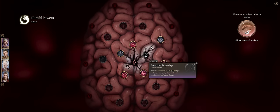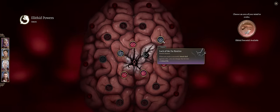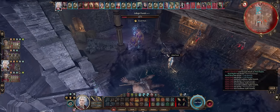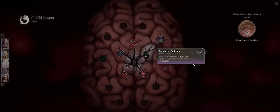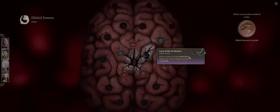Second, directly tied to another amazing Illithid Brain Power: Luck of the Far Realms, which is my preferred second pick. When you make a successful attack roll against a foe, you can change that hit into a critical hit. This is just once per battle, but having the ability to turn an attack into a critical is amazing.